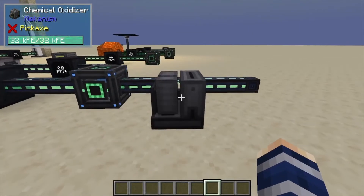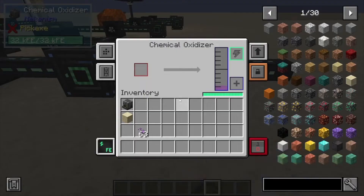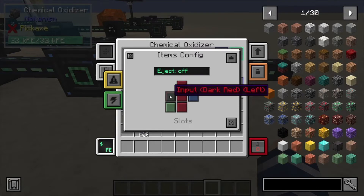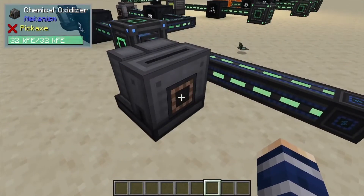Hey, Minecraft Mentor here, and today we're going over the Chemical Oxidizer from Mekanism. If you take a look here, we have our side configs — inputs and outputs are on the sides, so you can input from here.